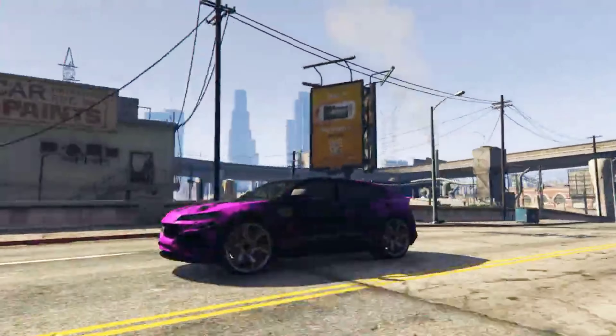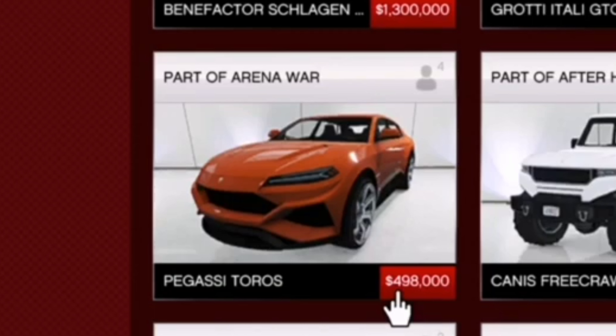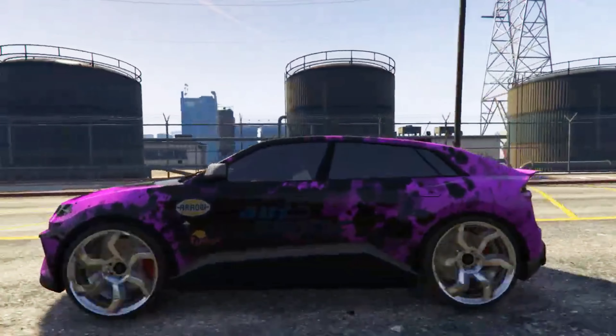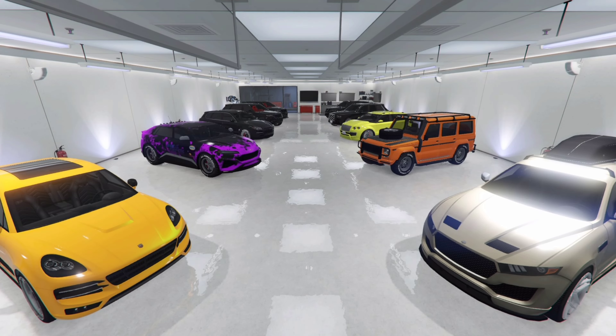For best value for money, the Pukasi Taurus is the pick. It comes in at $498,000 in-game, and for what it is and what it's capable of, it's dirt cheap. I highly recommend you go and pick up the Pukasi Taurus.